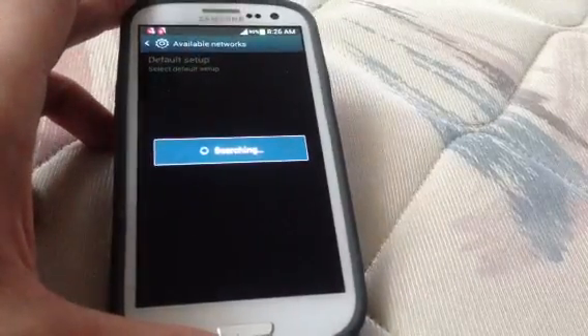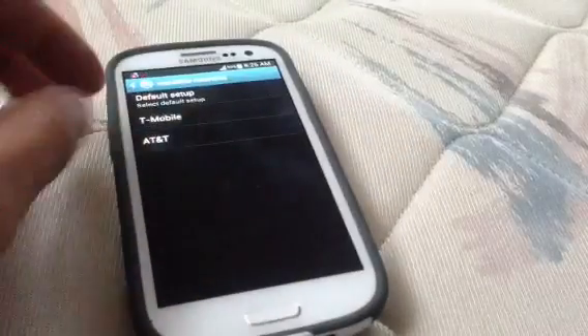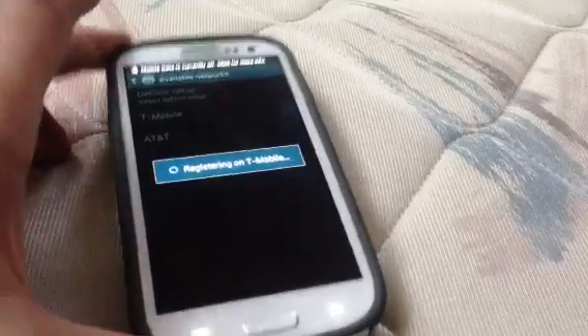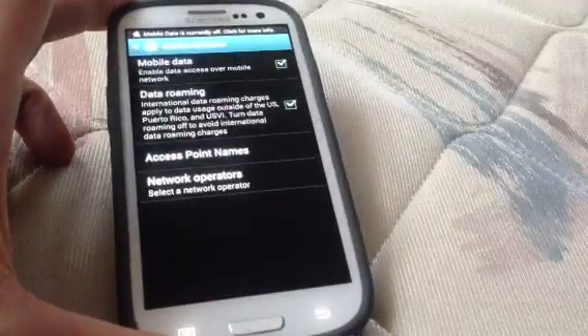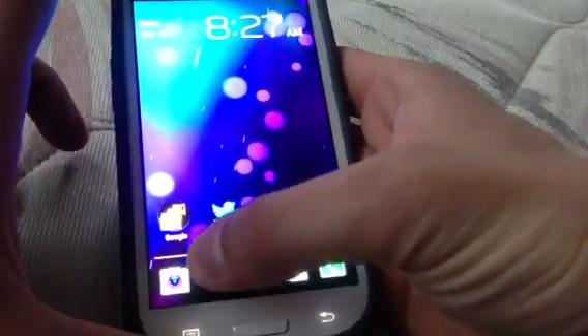Where it says Searching, it can actually take a little bit, so you kind of just have to be patient. Now it says T-Mobile. Registering on T-Mobile. And you should be able to get 4G — it should pop up in a second.